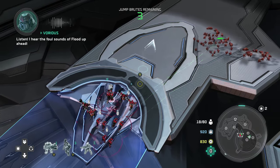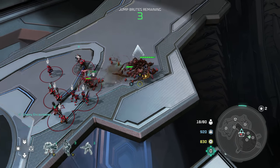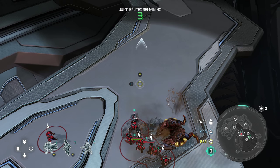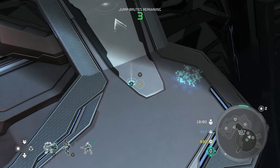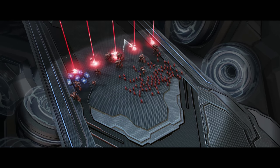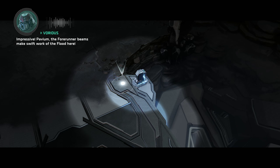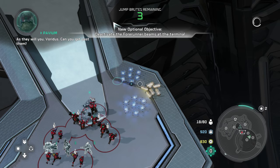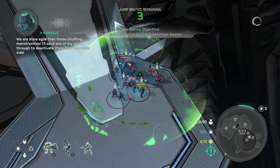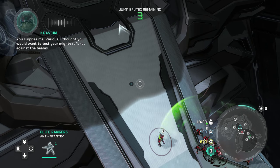I hear the bowel sounds of Flood up ahead. The Forerunner beams make swift work of the Flood here. As they will you, Fordis. Can you get past them? They are more agile. I'll send one of my squad through to deactivate them from the other side. You surprised me, Fordis — I thought you would want to test your mighty reflexes against the beams.